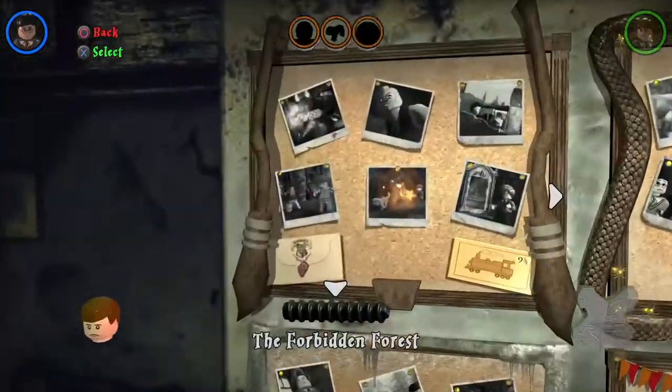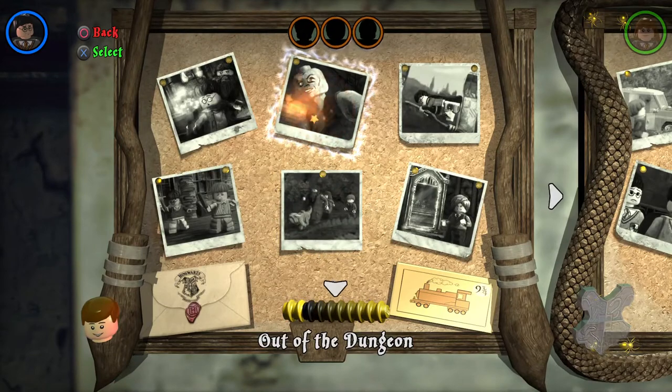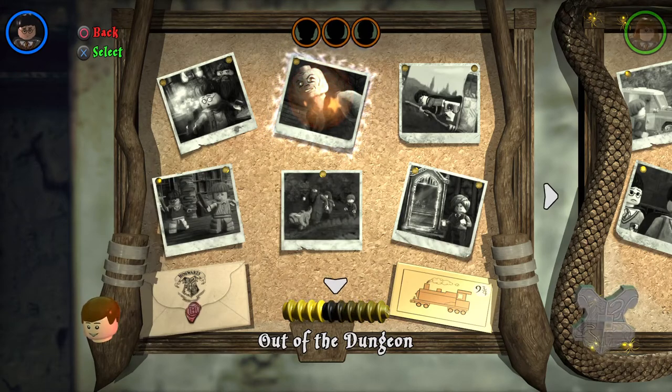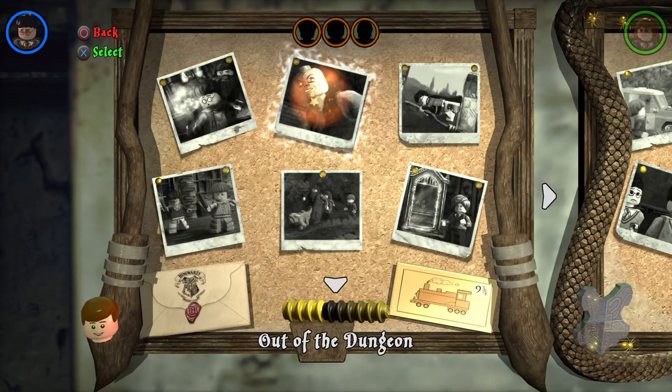What's up guys, Lego Dude 11 here, and today is another part in free play for our Harry Potter collection video. This is another part in free play for our epic adventure in Years One through Four, and today happens to be part two of the six levels in Year One. We are going to get the three characters and the four house crests — we already found the student in peril and we already have true wizard for this level.